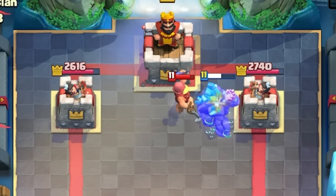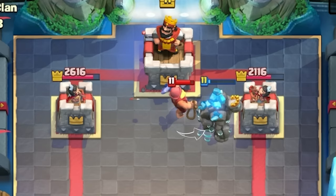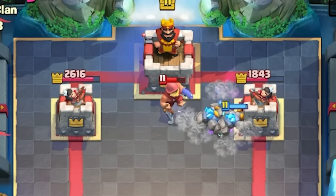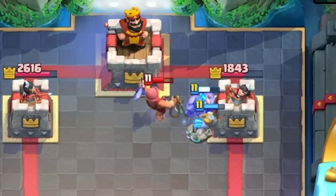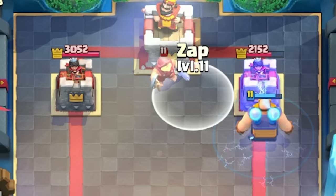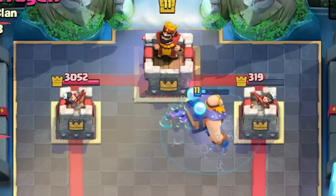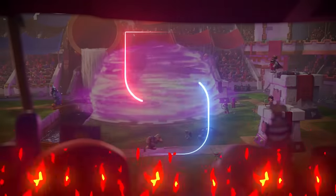Since the Fisherman pulls your Golem halfway, the Fisherman's range essentially resets — now it has to walk towards the Golem again. And obviously, if you want to pull the Golem to the King Tower, your Golem goes back onto the tower and does a devastating amount of damage. You can do a similar strategy with Tornado, but Zap is a lot better. If you time this correctly, your opponent will be absolutely furious, and you'll probably take their tower.